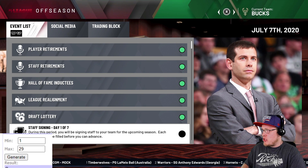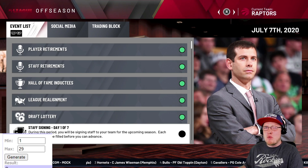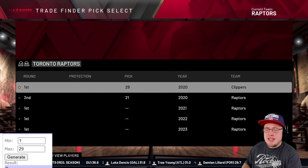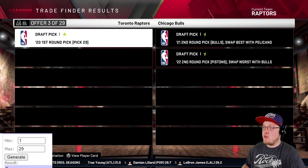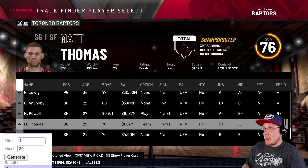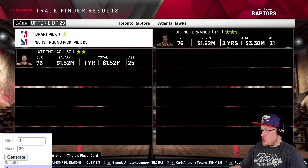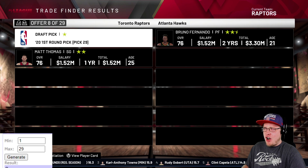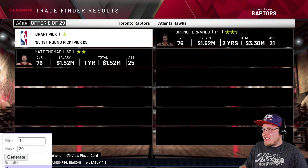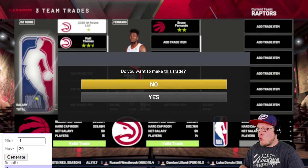Next up is the 29th pick going to the Toronto Raptors. Late first round picks aren't really worth a player in a lot of cases. Back to the trade finder - we get trade number eight again. We toss in Matt Thomas to make it work, and the result is Bruno Fernando going to the Toronto Raptors. They probably don't need him all that much, but it'll be interesting to see how these players are affected by free agency going into the season. Welcome to the team, Bruno Fernando.